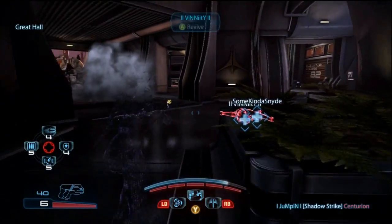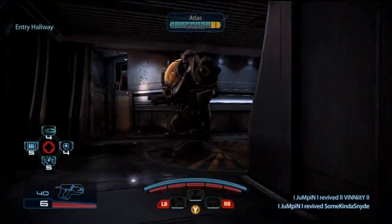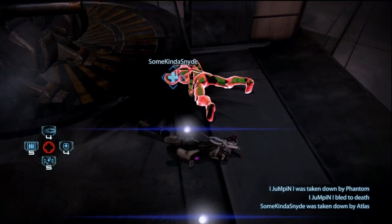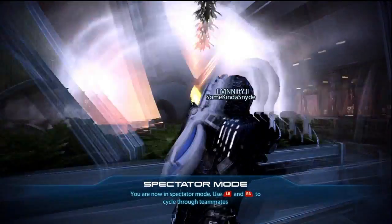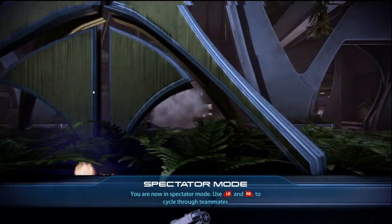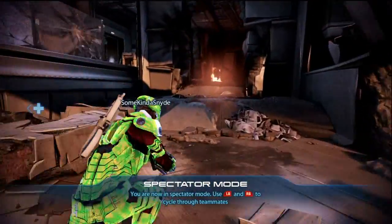Right here is a really dumb moment — I was staring at a phantom's back and she stabbed me anyway. That shouldn't happen: if the phantom has its back turned, she shouldn't be able to stab you since the animation plays in front of her. Because of this, Riviette — the Krogan Vanguard — has now been stabbed, and I've been stabbed too. It's going to be just Vinnie and Snide now.